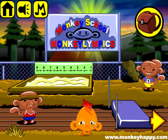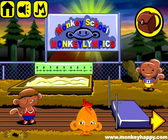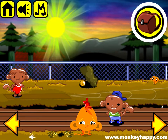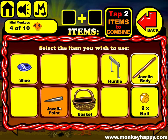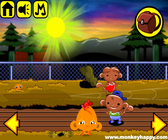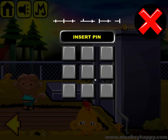Let's pick up all these objects. This girl wants some shoes, this monkey wants the pole for the high jump. We've got the two javelin bits we can put together and give to this little monkey — he's having fun. Then pick up the hurdles.